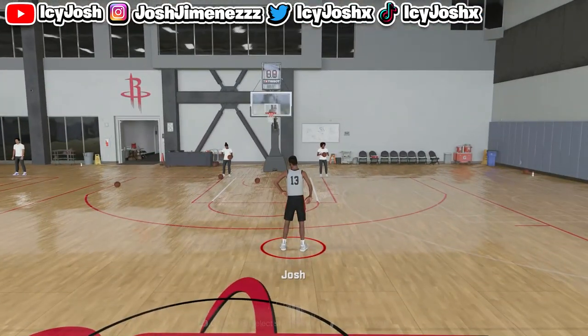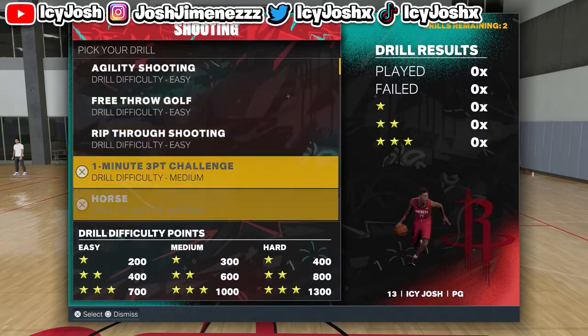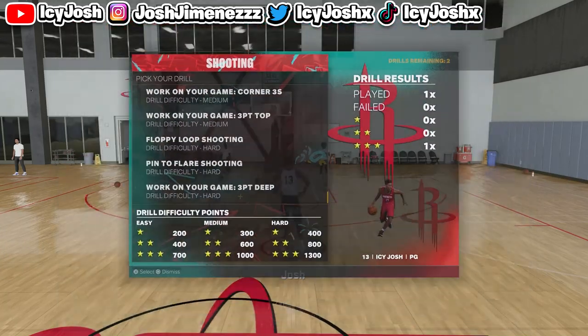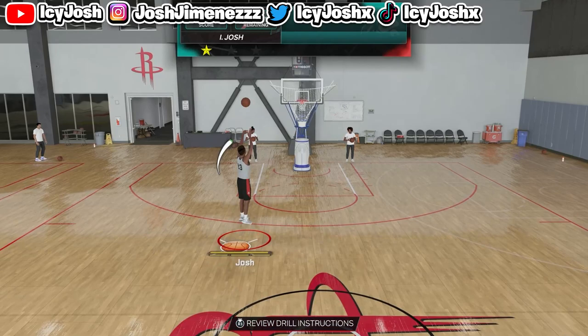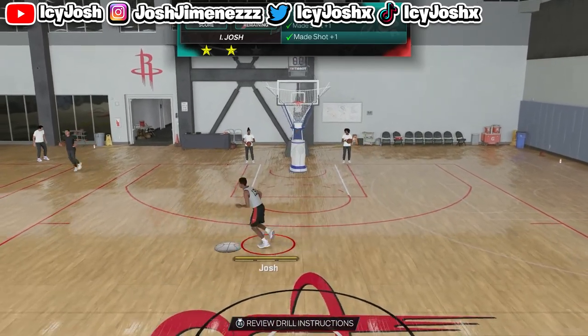Another thing you can do between MyCareer games to get shooting badges even faster is to go to team practice, go to shooting badges and scroll all the way to the bottom till you see 3 Point Deep. You want to pick that drill — it's super easy to shoot even without limitless. In these clips I had a 73 3-pointer and no limitless range.